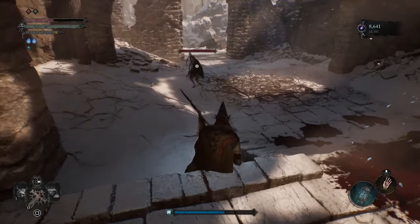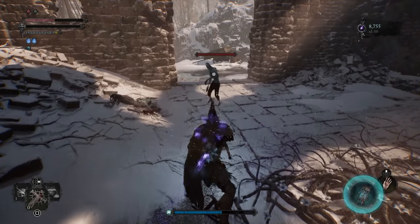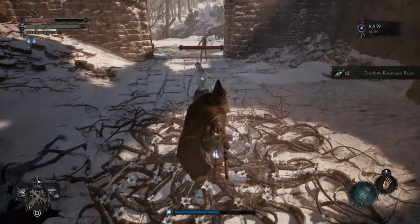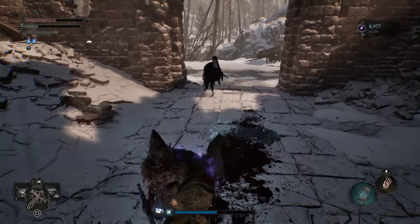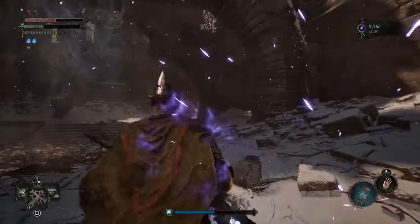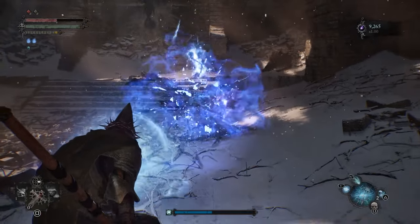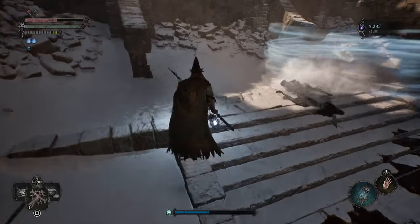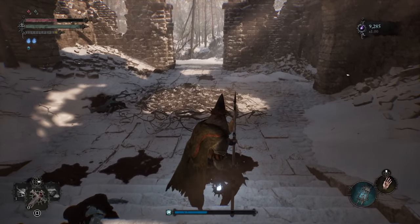Another tip: if you go into the umbral, there are umbral parasites that you can use in order to create the little ice barriers that she does — the little ice whirlwind things. If you destroy them, they will do these little ice whirlwinds which can take care of the adds. I found it not even worth it, though, because it's better just to ignore the adds completely and just go after her as much as you possibly can.